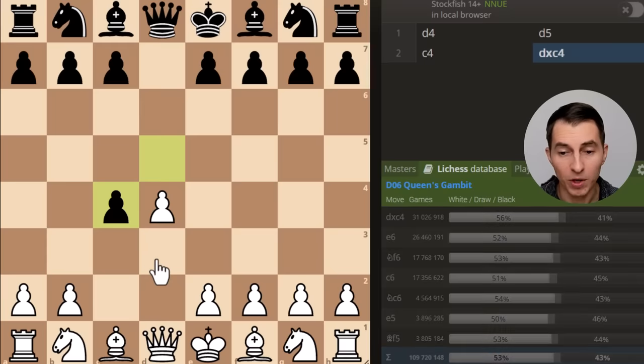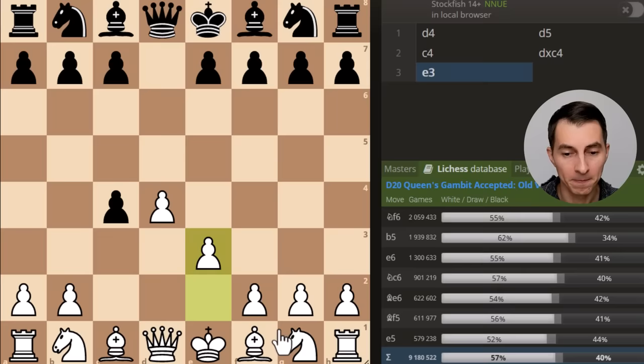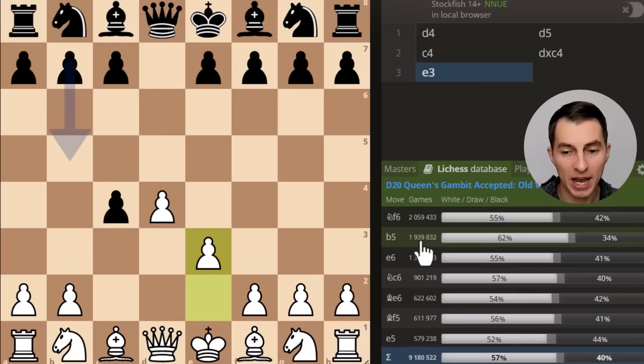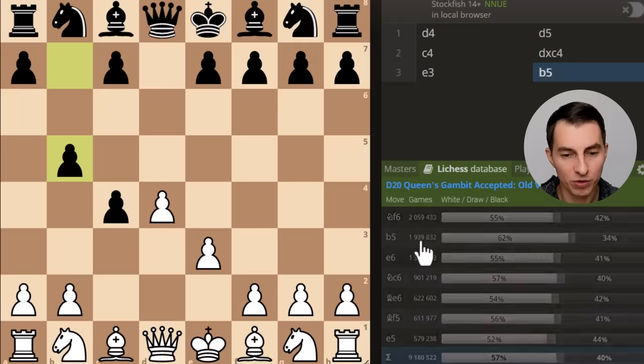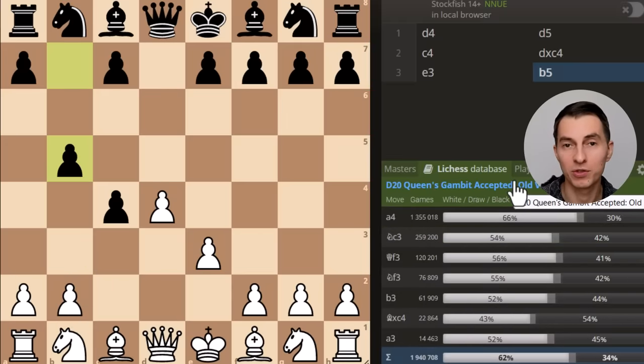After black captures, if white goes pawn to e3 to try to get the pawn back on c4, you can see the two most common options are knight to f6 - about 2 million games - and pawn to b5, which is almost equally as common with nearly 2 million games played as well.